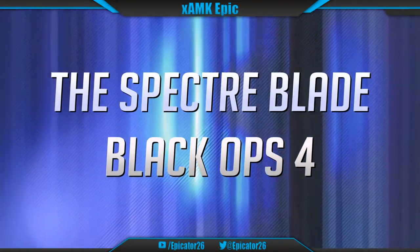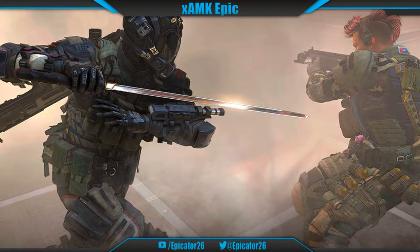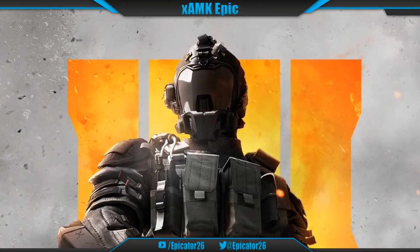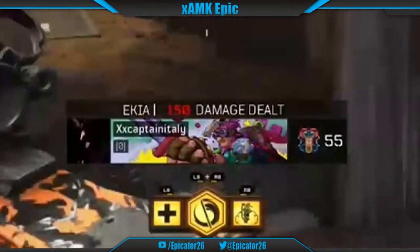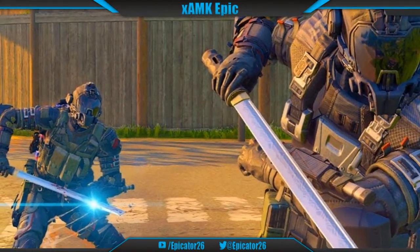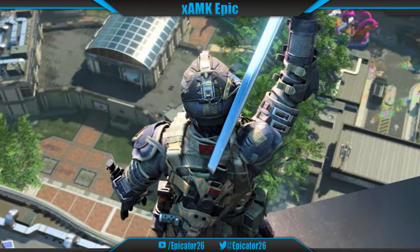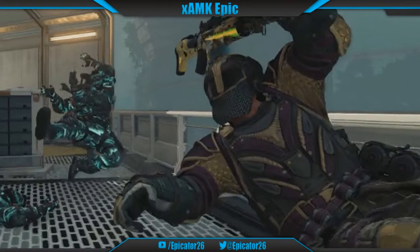Number 16: The Spectre Blade, Black Ops 4. Another questionable entry but given this object is a knifing tool that can be thrown, it meets the list's requirements. The Spectre Blade was added as part of the Operation Spectre DLC for Black Ops 4. As the main specialist ability for the Spectre, the player had a huge blade which gifted a great melee skill. Focusing on just the throwable part, this weapon's trajectory is straightforward due to the force of which it is thrown, and can also take out multiple enemies due to the velocity of this deadly weapon.